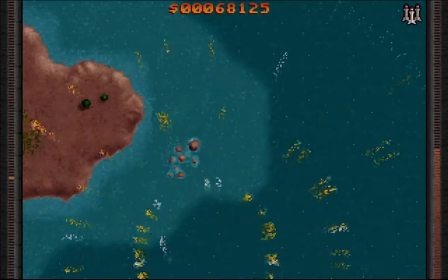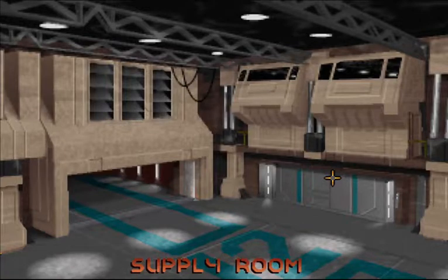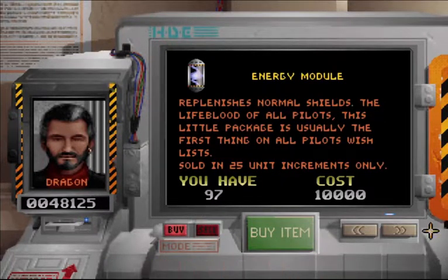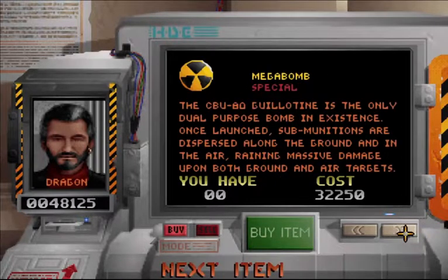I never particularly liked games that don't show you health bars — save a few like Doom, I never had a problem with that — but in other games I'd like to see how much damage I'm doing. In here they let you buy an upgrade that does exactly that: always restock on energy modules for your shield, and the ion scanner will allow you to see the boss health.